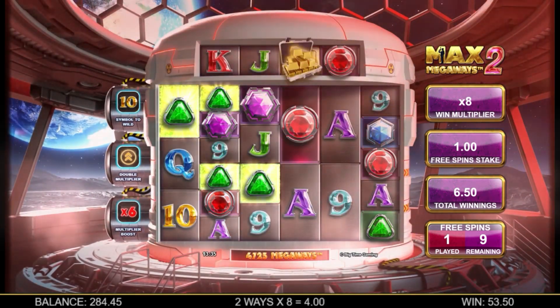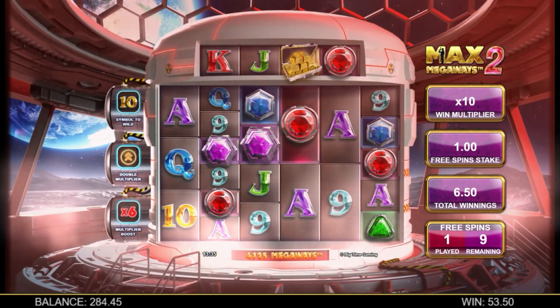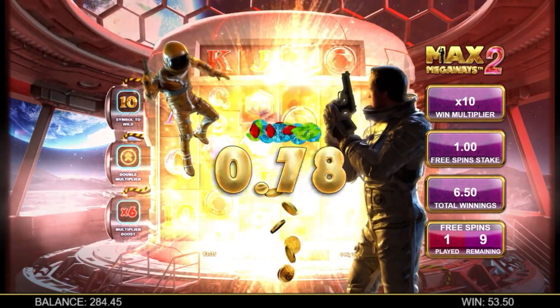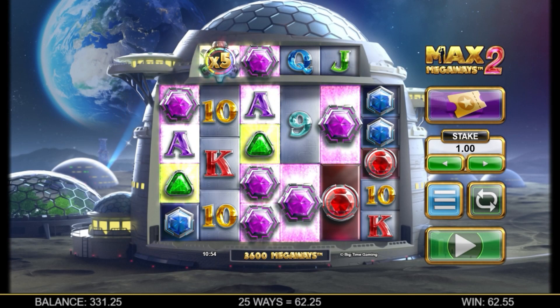Above all, look out for the special Diamond Scatter on Reel 6. Triggering the feature with this Mega Scatter awards an enhanced feature with 3 bonuses unlocked instead of 2.